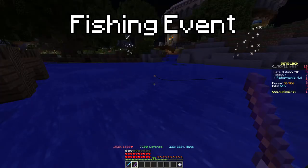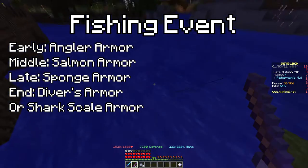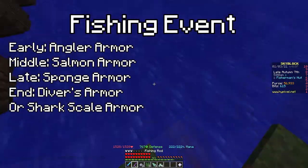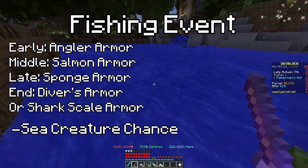Last but not least, the fishing event. Early game you could get by with Angler armour. Mid-game you can use Salmon armour. Late game you could use Sponge armour, and end-game you could use Diver's armour or Shark Scale armour. These slowly increase your sea creature chance.